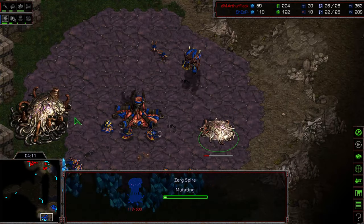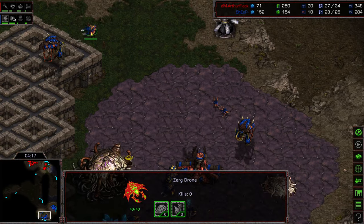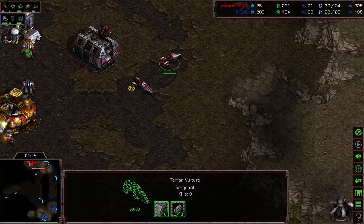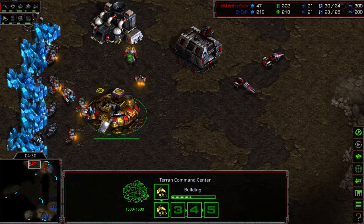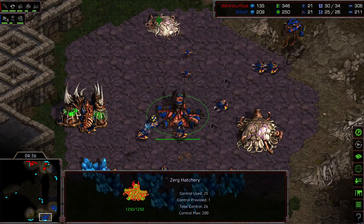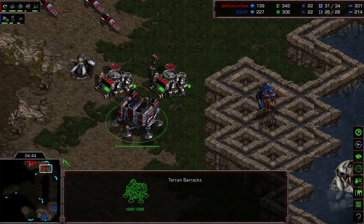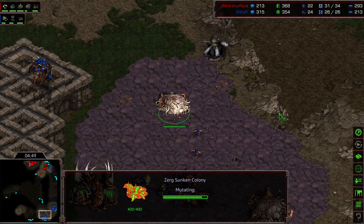We see a spire but we're going to need a sunken colony for Sheep, and I don't see any indication of one just yet. A second extractor is being placed, suggesting a heavier two-hatch Mutalisk play. These vultures are going to be critical. Arthur Fleck is actually waiting for a third vulture before sending them out. That second command center is going to be in position. There's the creep colony morphing to sunken — getting a good indication now, perhaps just spotting that front door and the lack of marines, but the vultures are on the way.